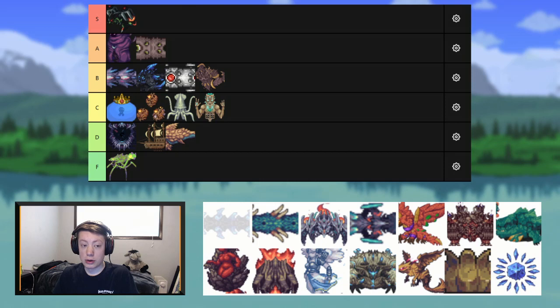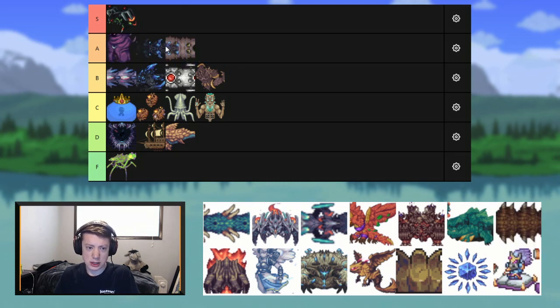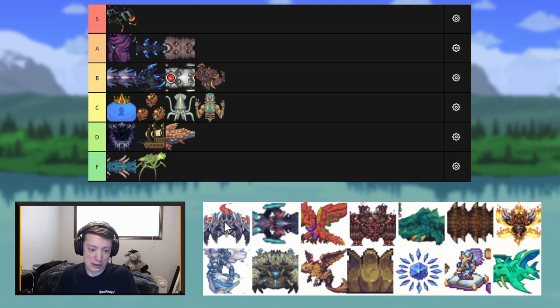Next up we have Eidolon Worms — I think this is a very cool mini-boss. The whole mechanic of using a Rod of Discord in the Abyss to spawn it, I think it's really cool. I'm going to put Eidolon Worms in A tier. Aquatic Scourge is probably my least favorite worm boss. I don't like the sounds, the fight feels weird. I do not like Aquatic Scourge — F tier.